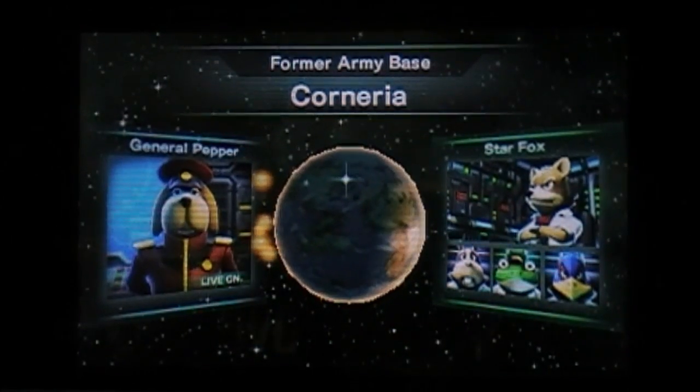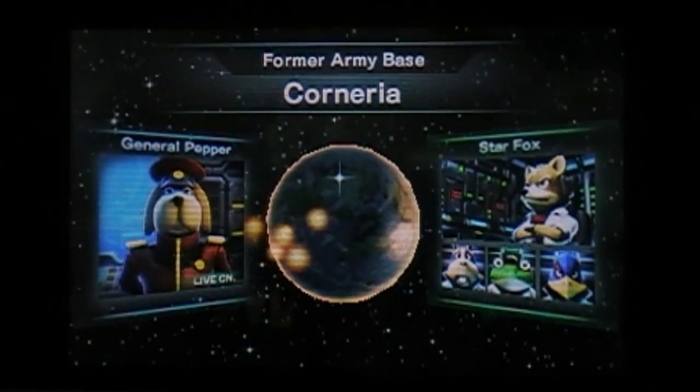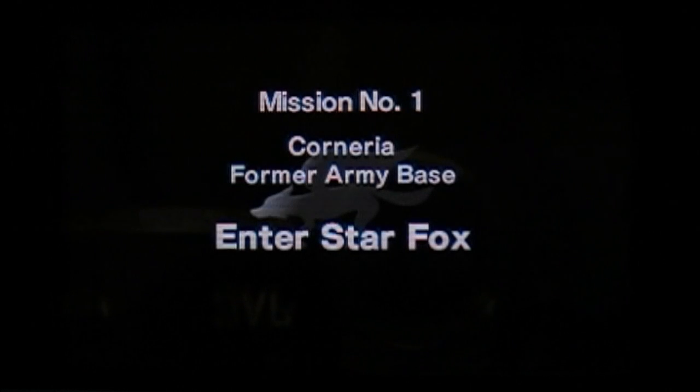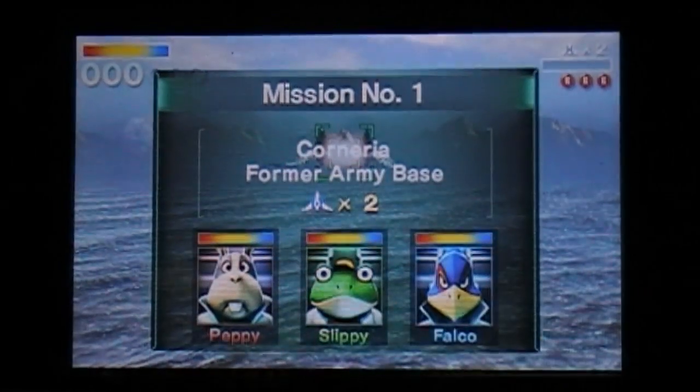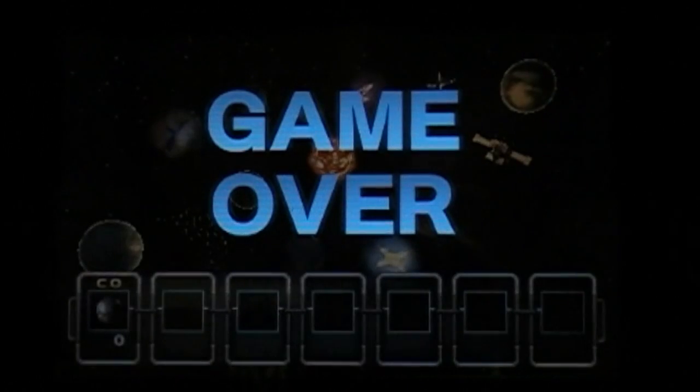General Pepper says: 'It's about time you showed up, Fox! You're the only hope for our world!' Wait a second. Whoopsie. I was supposed to do training. That's what I did on my practice file. Let me pause this and quit. Maybe training is already unlocked on the main menu. Because at first it wasn't — I had to play the main game first.